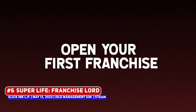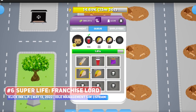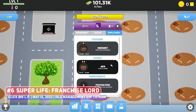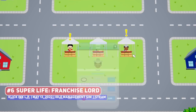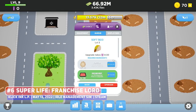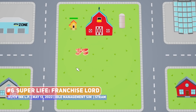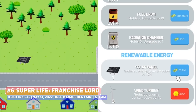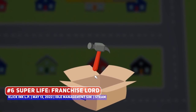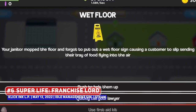A title that has gone under the radar relative to its earlier entry is Super Life Franchise Lord, being the sequel slash spin-off of Super Life RPG from 2019. The original had you controlling a character whose life was like an RPG, where going to the gym leveled up your strength for example, being fairly popular on YouTube. This title is instead a management sim with idle game elements, where you are setting up and running franchise businesses, upgrading and making decisions in order to grow your empire. And given that it's free, why not check it out?